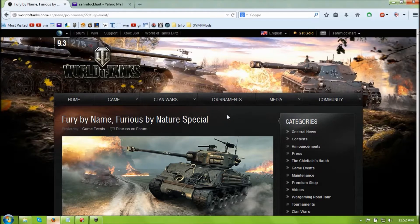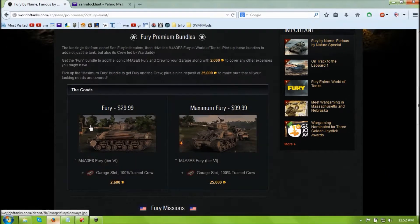Basically, the Fury EZ-8 tank has been available for the North American server since this morning, and you can buy this tank for around 30 bucks.